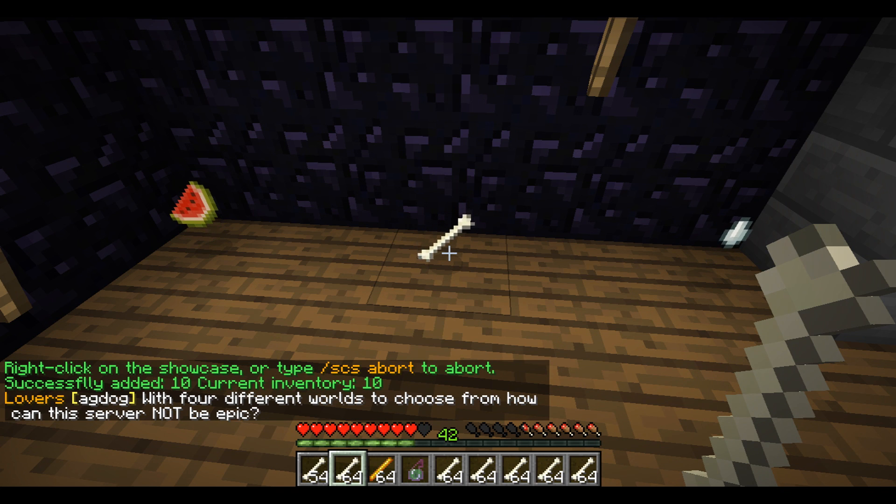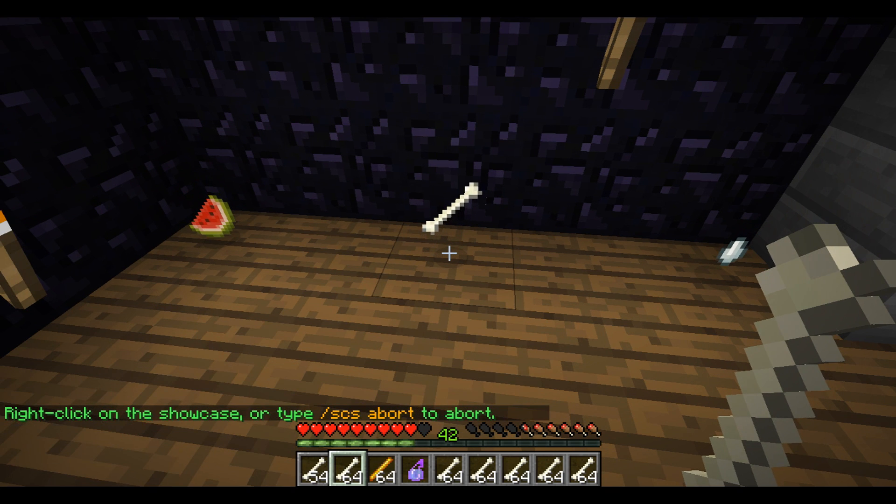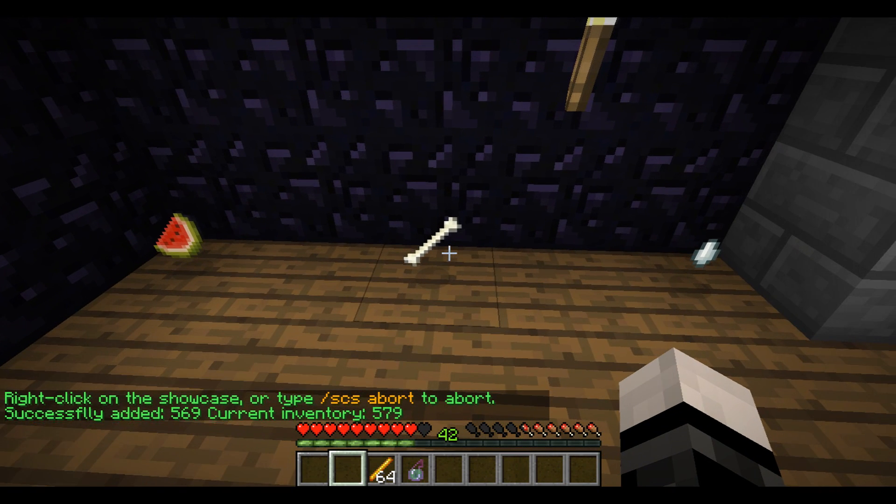Now what if I wanted to add all the bones currently in my inventory? I would type slash scs add, and then omit the number. So just type slash scs add, hit enter, right click, and there we go — it just added all the bones that I was holding.